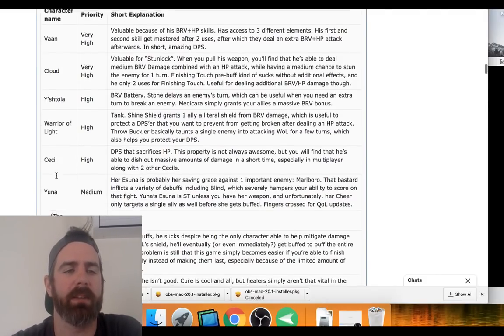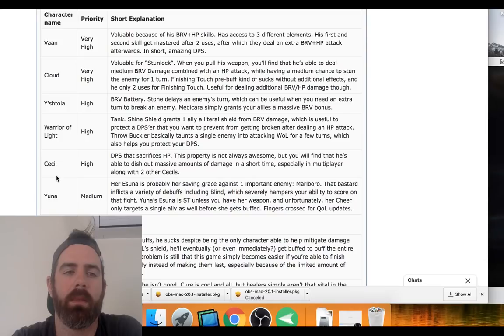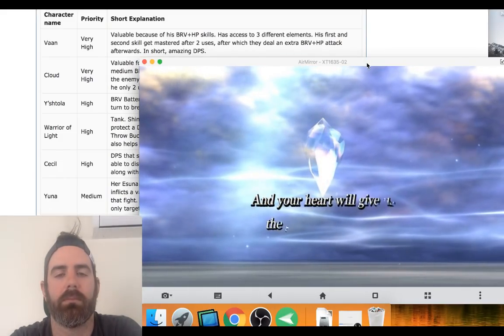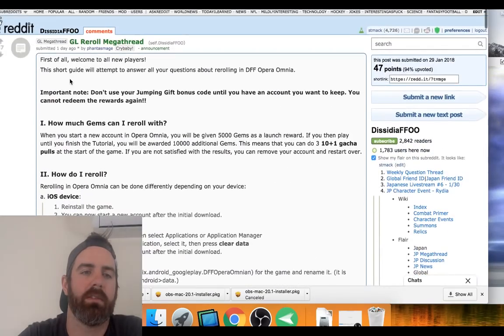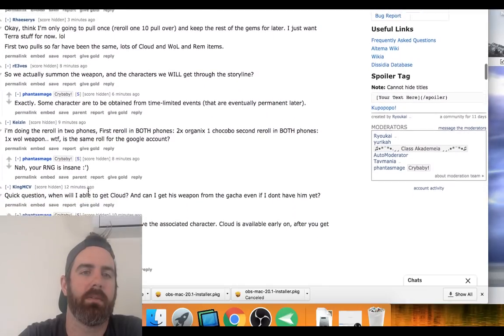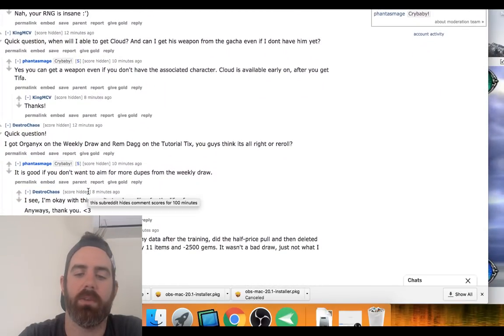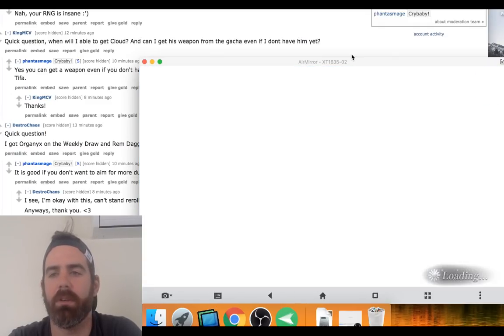Actually, I think you get Warrior of Light's five-star sword automatically through the tutorial. So really we're looking for two out of the remaining five. This video should be almost done. Okay — so you can name your account there; you can change it later, it's not a big deal. We're back into the tutorial.